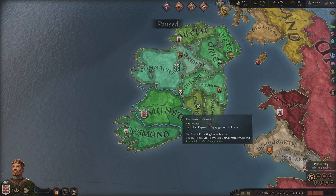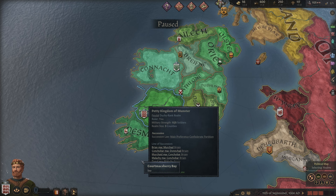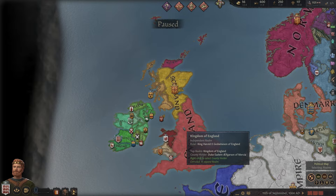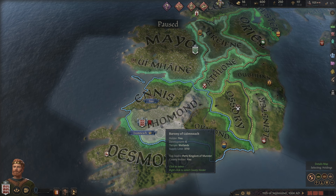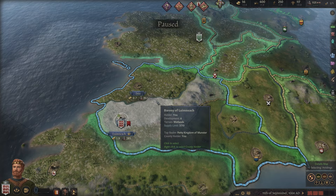A petty kingdom is at duchy rank, so we are effectively a duke. We want to become the king of all Ireland, and maybe even the whole British Isles — we'll see where it goes from there. We are the actual ruler with land holdings; we have the titles for Tommund and Ennis. We do not have Ormond — that is our vassal currently. And we can go check some of that stuff out.